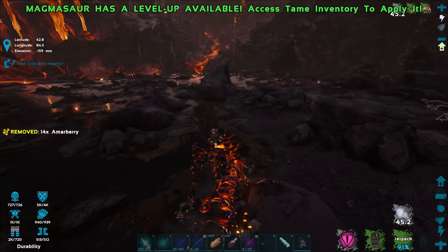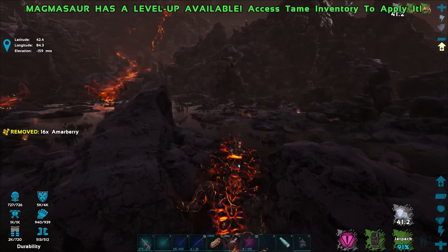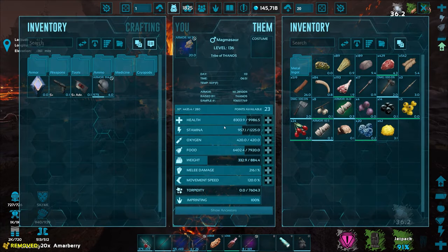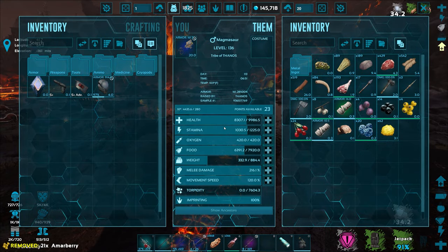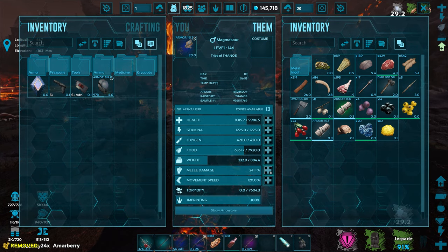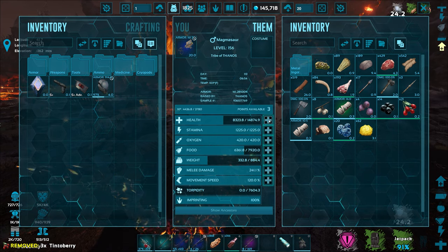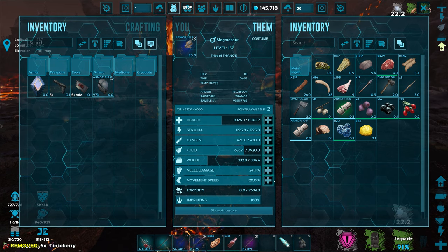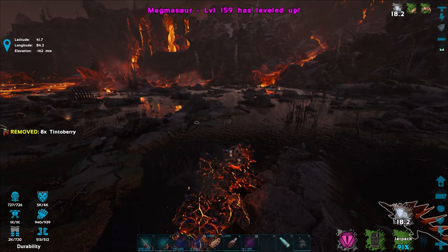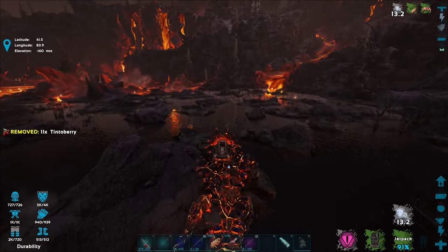We have the ocular implant now so it shows creature stats on the left side again — I guess the super spyglass isn't really necessary then. We got 23 level-ups — that's insane! Let's do 10 level-ups for melee damage, and maybe a few for health to get up to around 15,000. And maybe a little bit of carry weight too, just because why not — we're going to go over and get some element shards from the red crystals anyway.